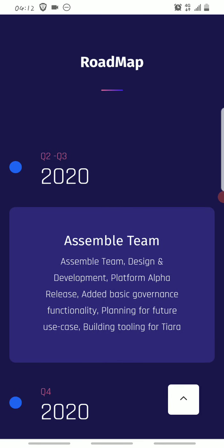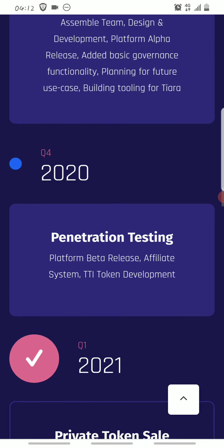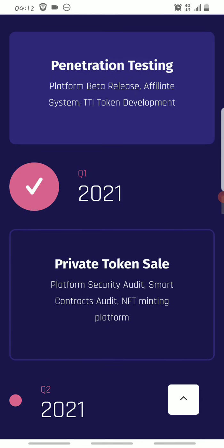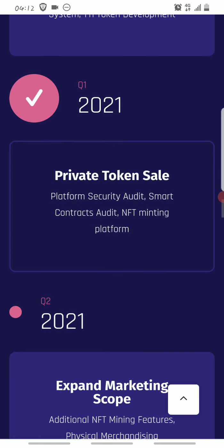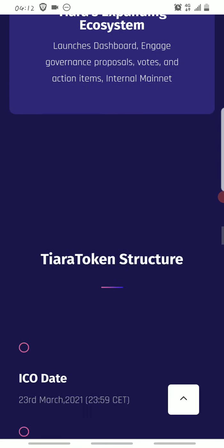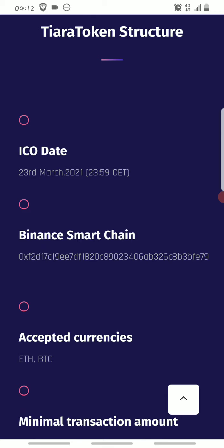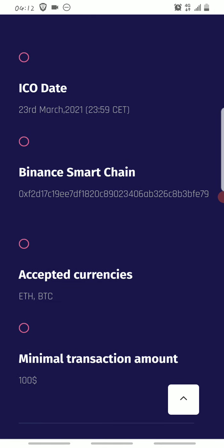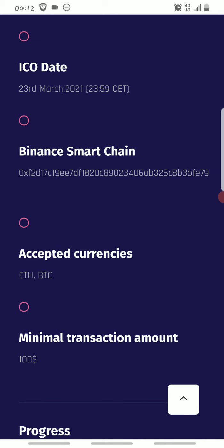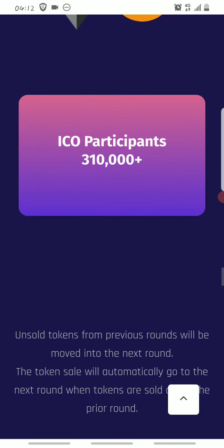Here is the roadmap for the Tiara token. In 2020 they assembled the team, did penetration testing, and held a private token sale, which is currently going on. They're also expanding their marketing scope and ecosystem. The Tiara structure runs on Binance, and this is the contract address. They accept Ethereum and Bitcoin if you want to participate in the ICO, and the minimum transaction is about 100 dollars.